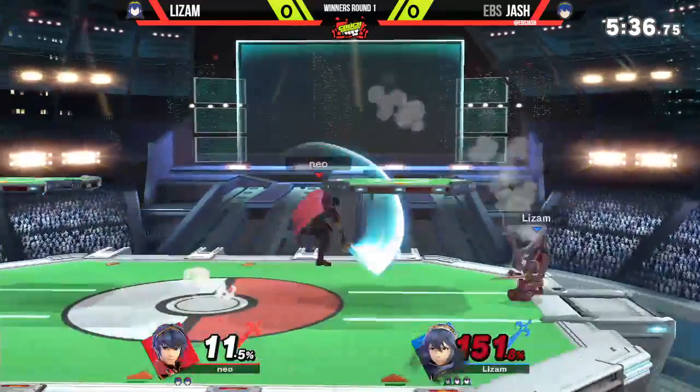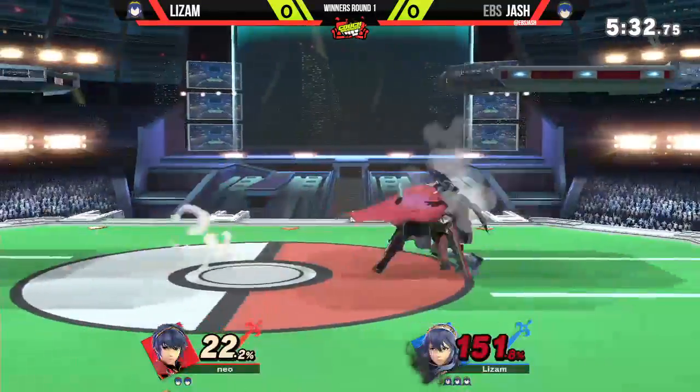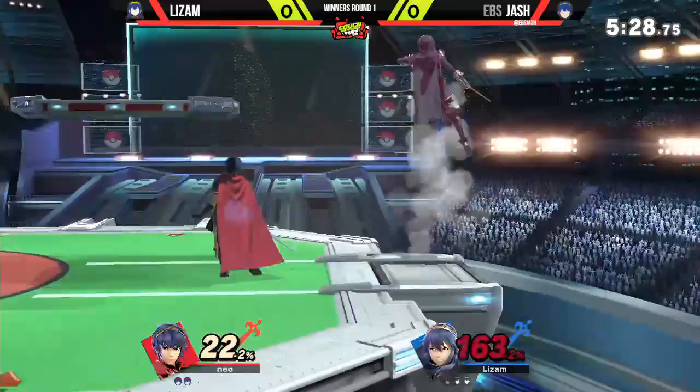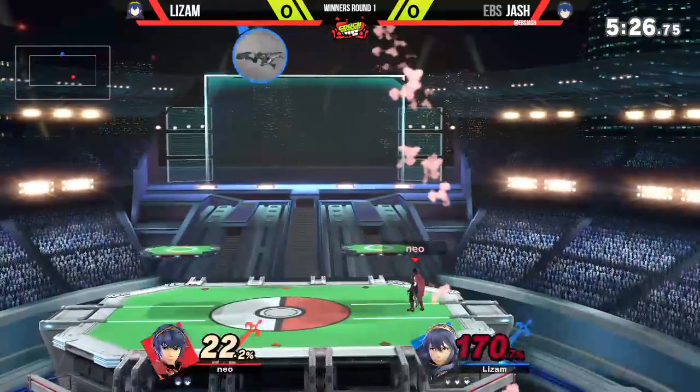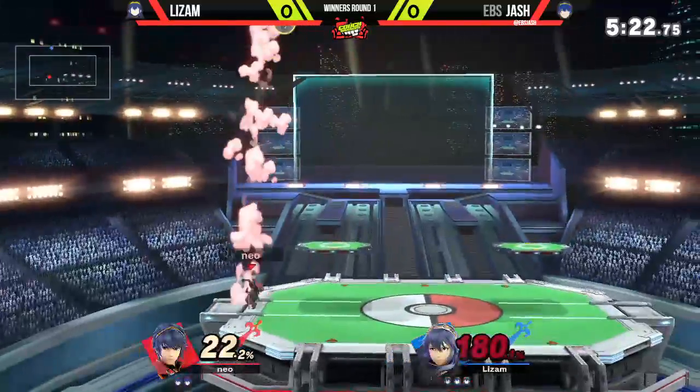They can't really like - because they were floaty, they used to be able to just air dodge and sort of air dodge and go high. Jump air dodge, go high. But now it's like, if you take Marth's jump, his recovery's about as bad as Captain Falcon's.